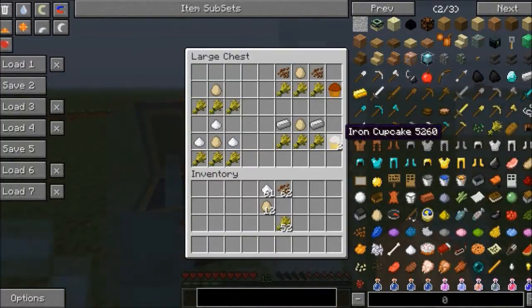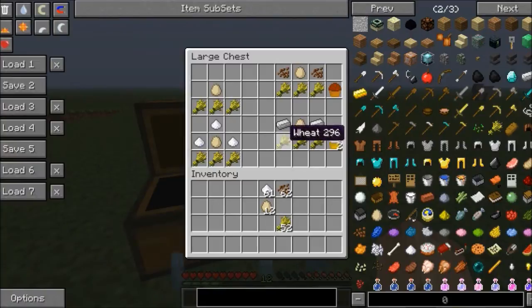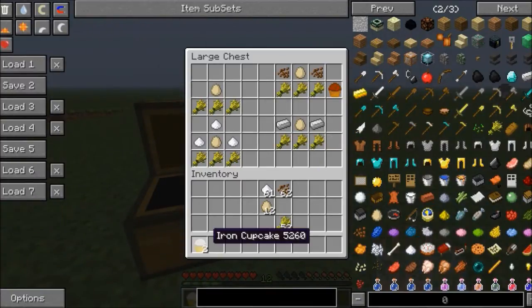We got the Iron Cupcake! This must taste like terrible. Anyway, this requires 3 wheat, 2 Iron Ingots, and an egg in the middle to get you 2 Iron Cupcakes.